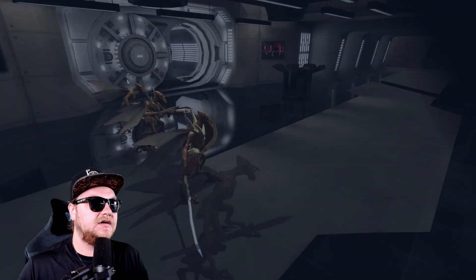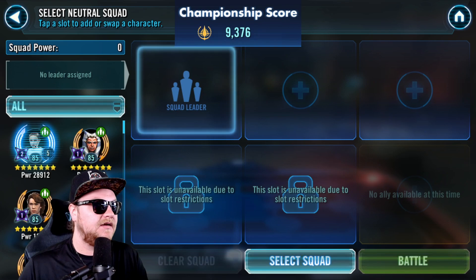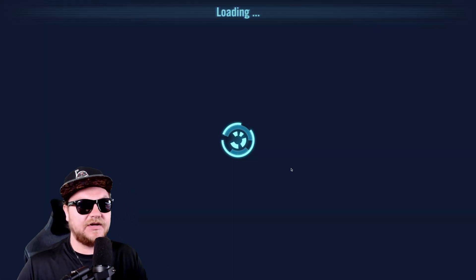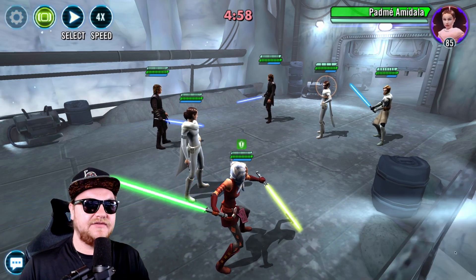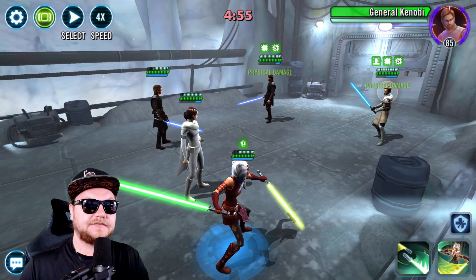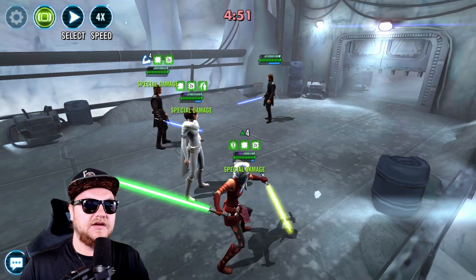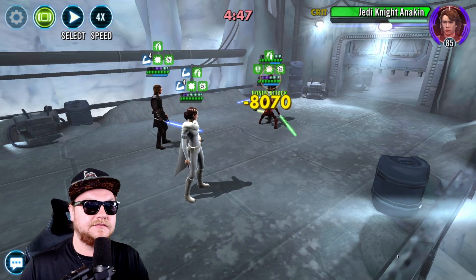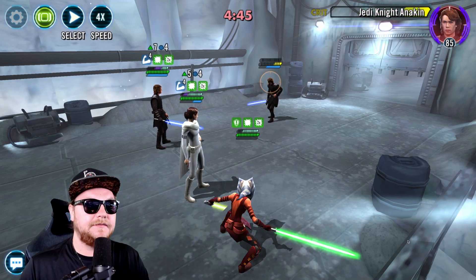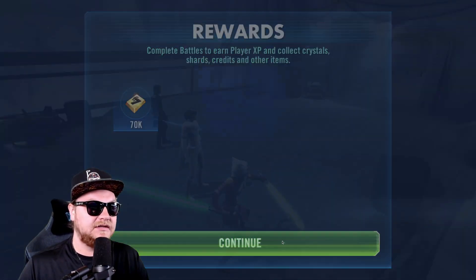Good points there. All right, we're heading down south to the final team. We're going to do our Padme versus their Padme. Maybe we could have undersized some of these — I don't trust it, though. Let's see if we can get rid of her right out of the gate. Nice. A little bonus protection going. Boom. 14 stacks of courage makes quick work, Mr. Anakin.